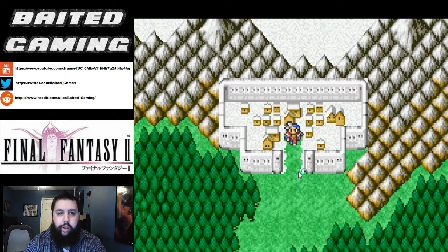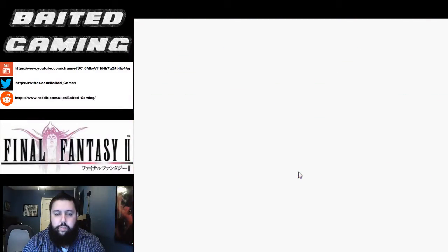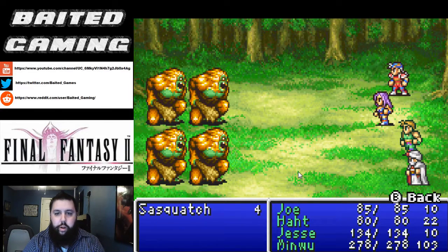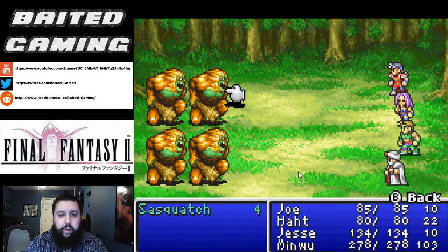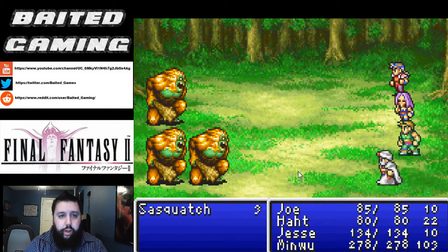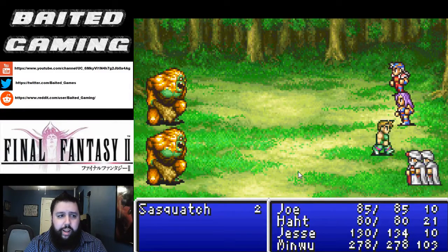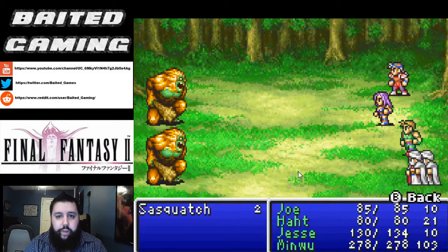We are currently at Salamand and we are going to walk our way back to Altair while leveling up some stuff. The main thing that we want to level up at this point is we want to get our Blink spell a couple levels, because that's going to be very helpful for us. What Blink does is it raises your evasion rate so that enemies cannot hit you with physical attacks. We want to get that to level 3 or level 4, so that it starts becoming effective when we use it in an AoE fashion.